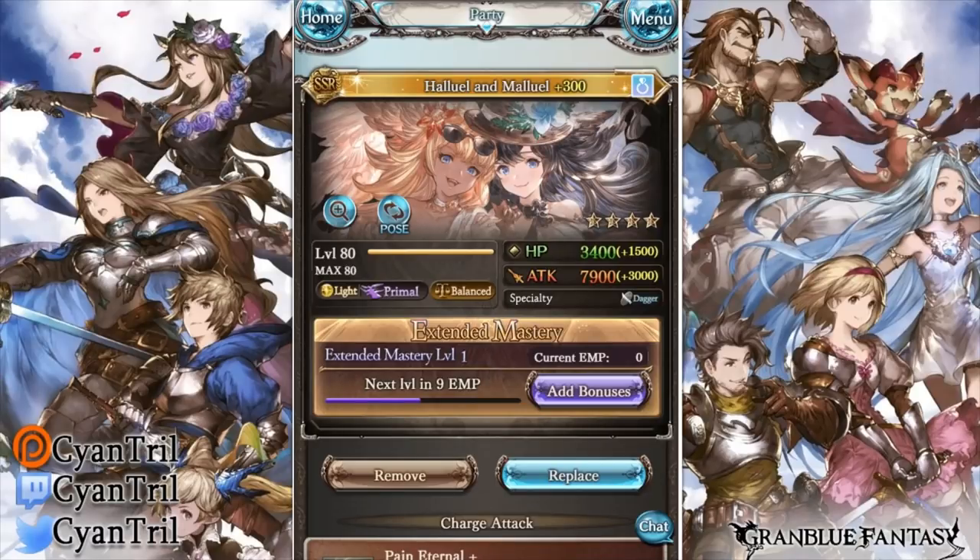Now one thing with these units I will mention is that they do have very low base stats, so their attack and health base is extremely low. I believe it's even lower than Albert, so just keep that in mind. It's because their kit is so overloaded — they try to balance it out by giving them low base stats.